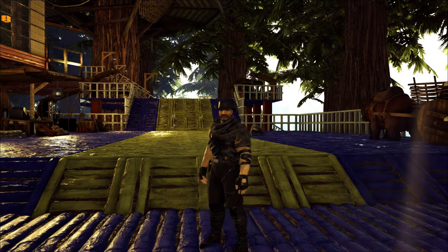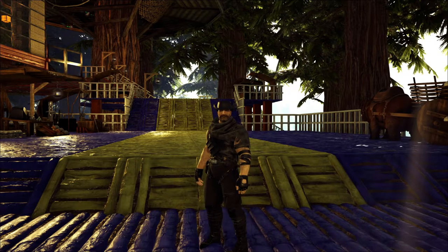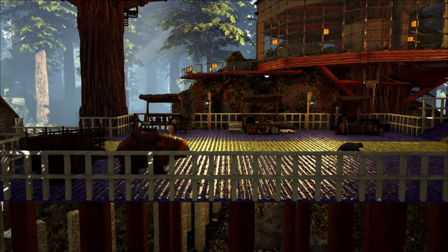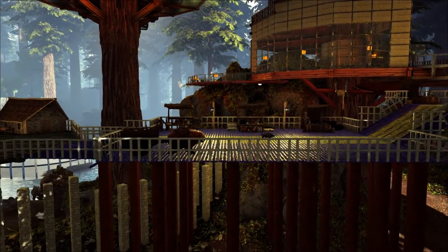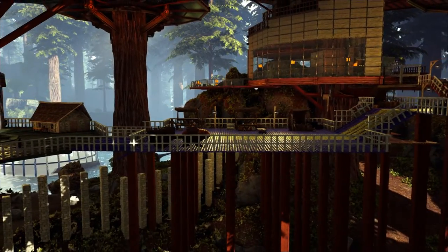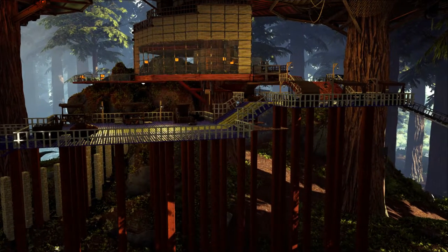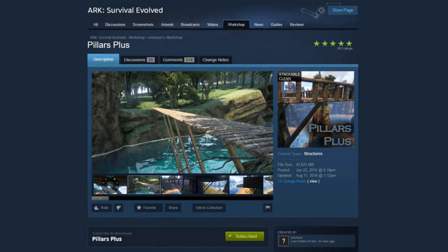I think you'll find it handy for certain purposes you may run into in the course of your builds. If you've ever tried to build your own elevated platform or long bridge from scratch, you're well aware that every couple of ceilings or ramps you build away from a foundation or pillar, you need to place additional supports — unless you have foundations lined up somewhere below already. Often it's very time-consuming to put additional foundations in place, and it can be unsightly to have a literal forest of pillars supporting your structure.